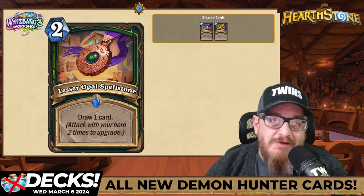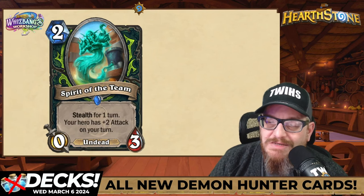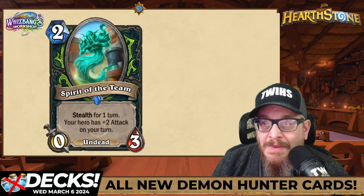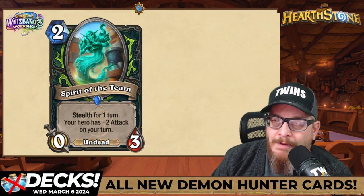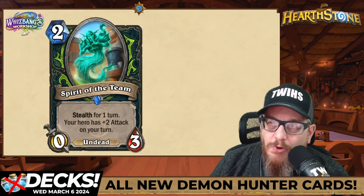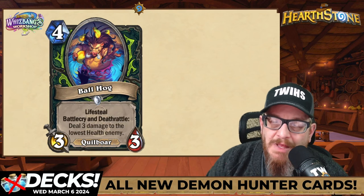Next up: Spirit of the Team — two mana, zero three Undead. It has stealth for one turn and your hero has plus two attack on your turn. I'm not sure what a zero three is going to do, but there's some potential options there. We'll see — holding out hope that this would be cool.